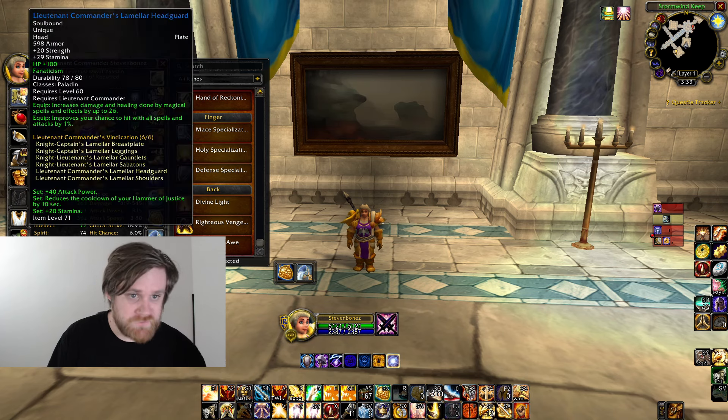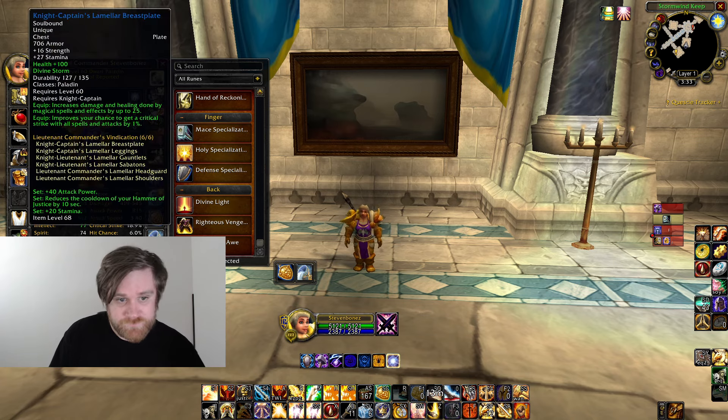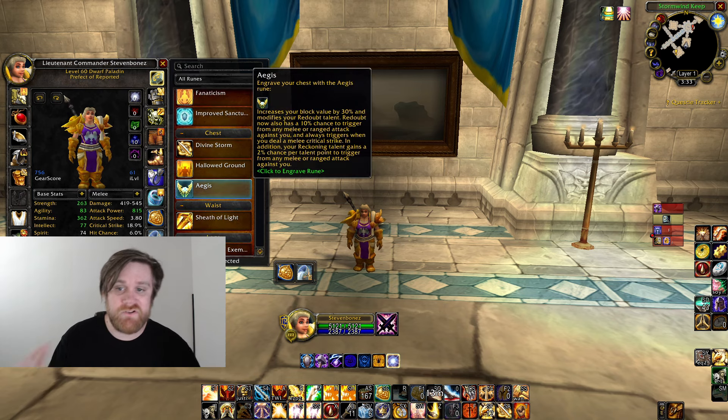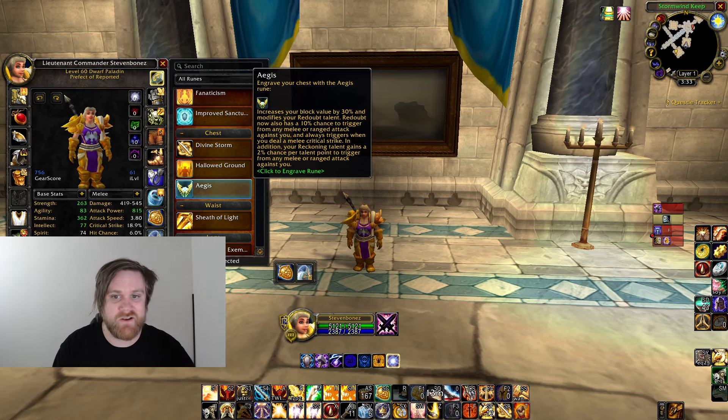For runes, there are a few changes from last phase. For your head piece, just use Fanaticism — it's too good. For your cape, use Righteous Vengeance. For your chest, you can go with Divine Storm or Aegis — both are good and have their own advantages. If you take Aegis, you get reckoning procs on a 10% chance with any damage — not just crits, but any attack that hits you has a 10% chance to proc Reckoning, which lets you get stacked faster.